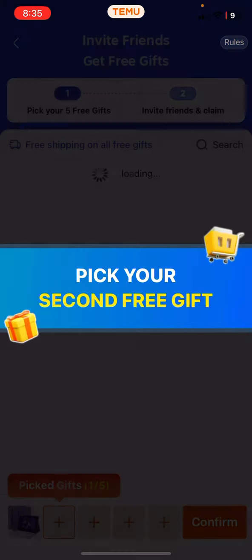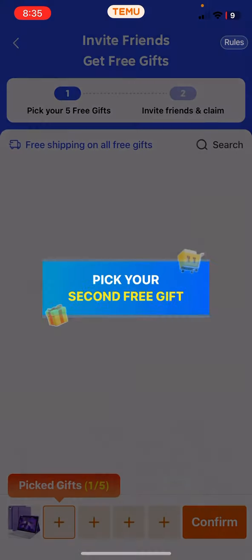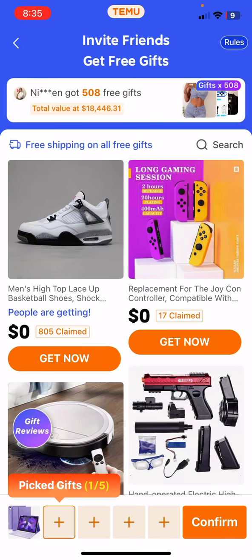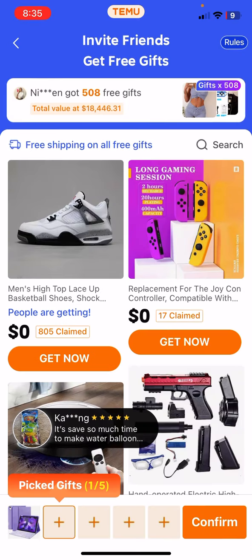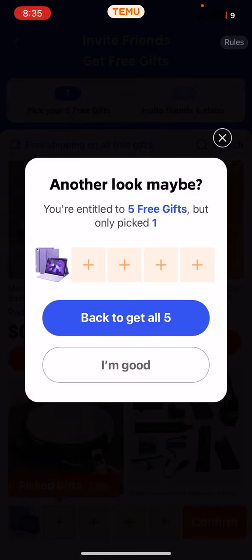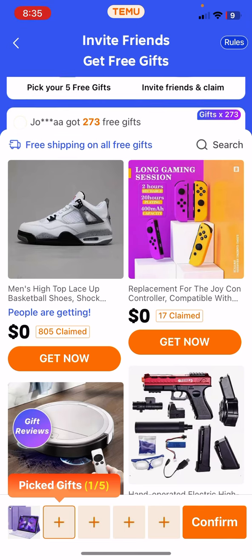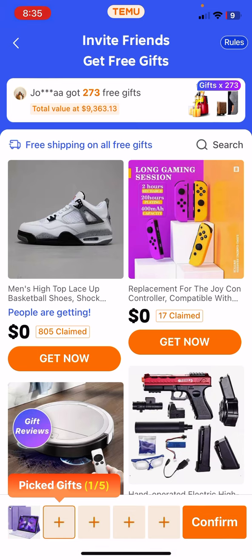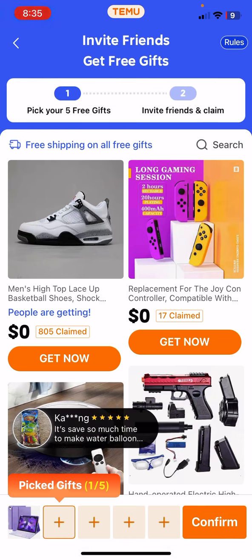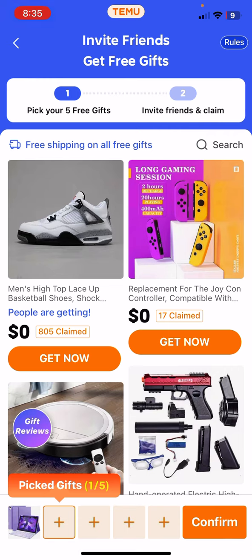You have to choose up to five items, so once you choose up to five items, go ahead and click Confirm and you can move on from there. If you guys want to know more about it, make sure you download Temu with the first link in the description. Bye!